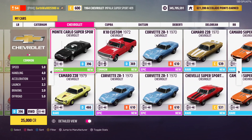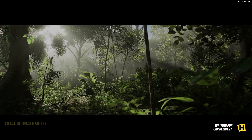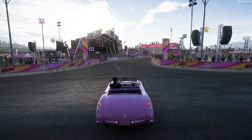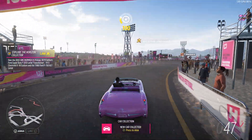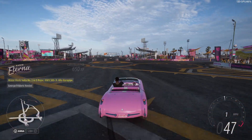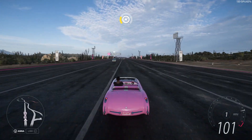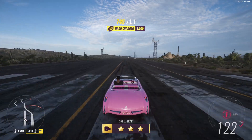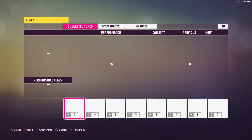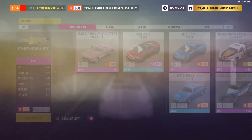Let's take a quick look at the Corvette Barbie Movie EV. It's a 1956 converted to an EV for the new Barbie movie coming out. This thing's pretty cool. It's not that fast — top speed is about 120 miles an hour. It is not very fast, but I would assume you could upgrade it. We're B-class right now making about 300 horsepower, so we could definitely upgrade that.